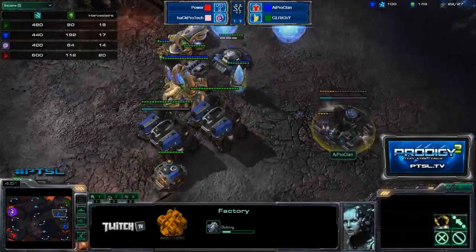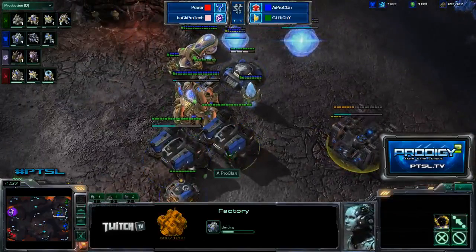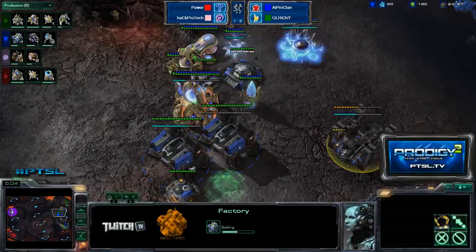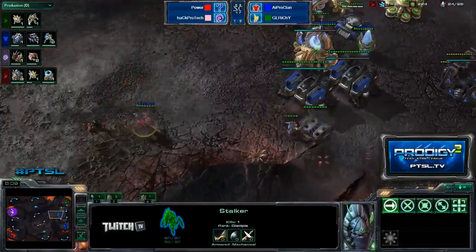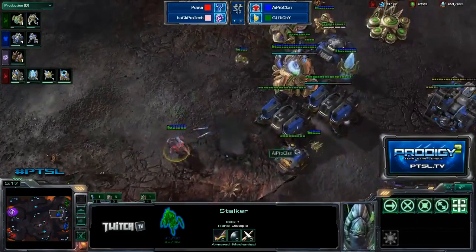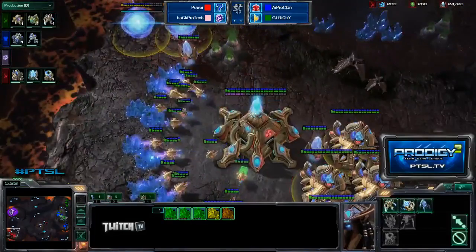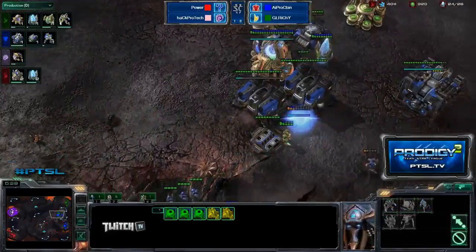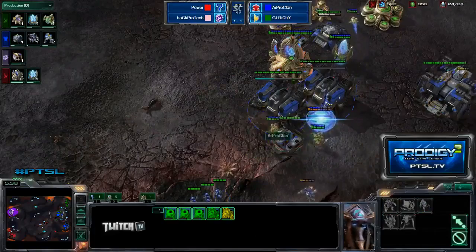Last time we saw him just go right for tanks; I'm thinking he's going to do something similar — get out tanks, be super safe, then expand. But they could certainly follow up with a timing attack. Look at that — another bunker's actually going down; these guys are just trying to play so safe. And Power is actually throwing down gateway number four and five here. In the corner of his base, number four and five — I've never seen a five-gate. Can you fund a five-gate? Maybe if your partner's feeding you.